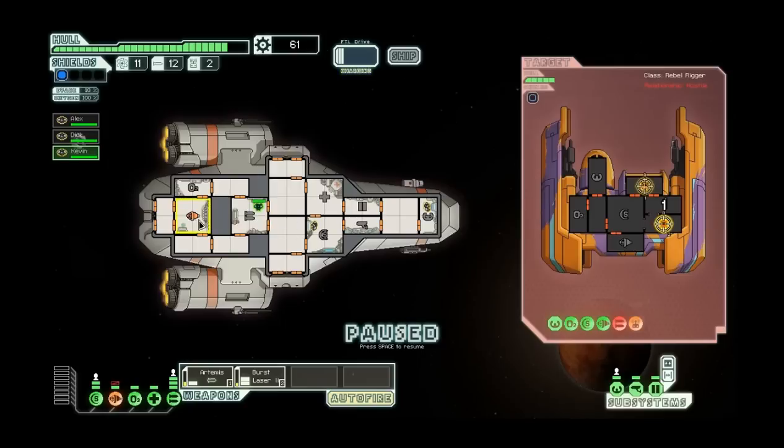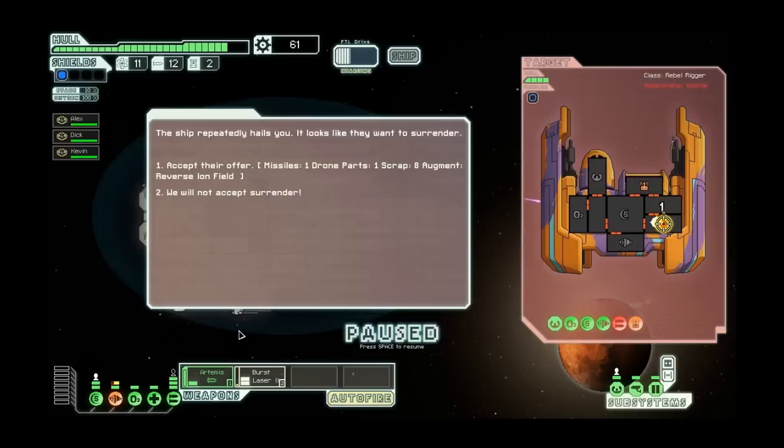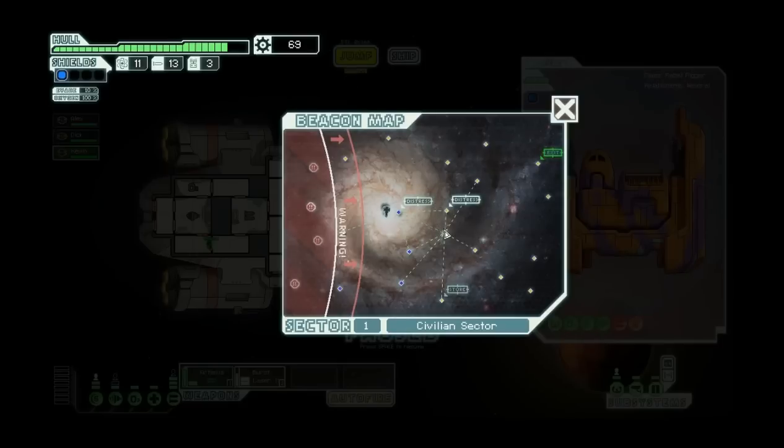This is a good learning moment. They attacked my engines - see how it's orange? When something's orange, it's partially damaged, so you lose one power bar to it and it only works at half functionality. They have to damage my weapon systems three times to shut them down, but for each damage there is, I lose one power bar in that system. So if they damage it, I can't have both weapons up at the same time, and I have to send someone in to repair it. There's a really good augmentation here - I'm going to take that.